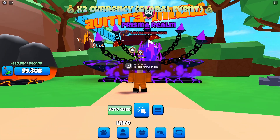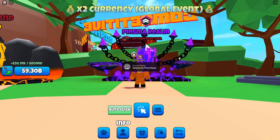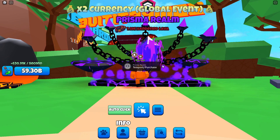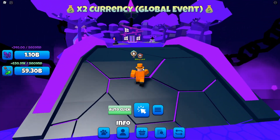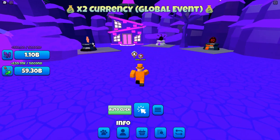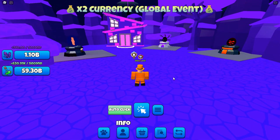Get the Prisma Realm — this will cost you 1.8 million hard and lava, as well as this rank. Once you get in here, this is currently the last world in the game. Come over here and there are three new eggs. This is probably the easiest world to actually get secrets from.